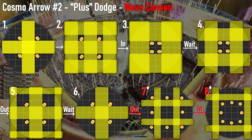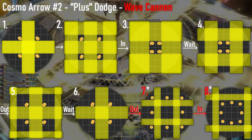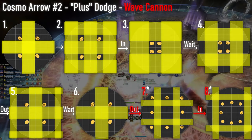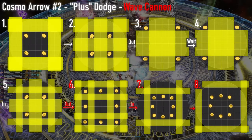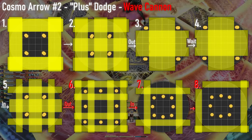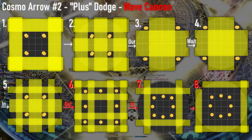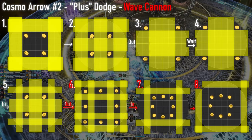If the first AoEs show as a plus, after the middle goes off, players will go in, then wait, then out, then wait, then out — at this out, one player will stay in the intercardinal while another player goes to the cardinal. And finally, in. After step eight, don't forget to stack for the wild charge. If the first AoEs show as a box, after the outside goes off, go out, then wait, then in, then out to your intercardinal or cardinal location, then back in again. This pattern requires faster movement, so be sure to not get caught off guard. After step eight, don't forget to stack for the wild charge.